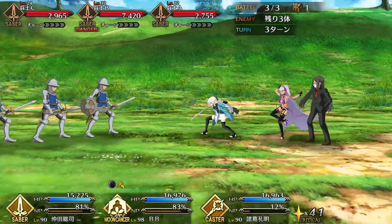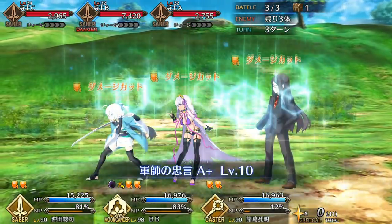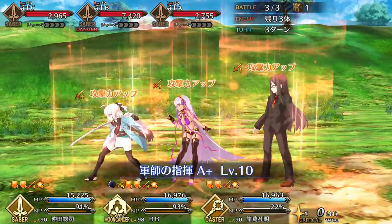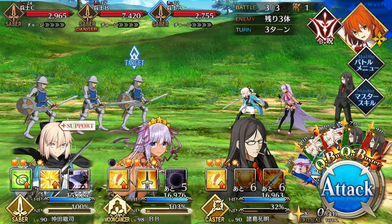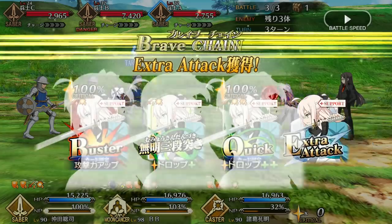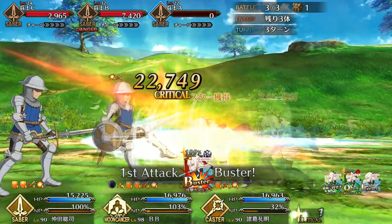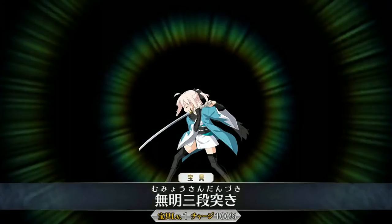In summary, Okita is a solid character, but she suffers from short buffs that leave her milling around when her NP's down. That, and she's a Quick attacker in a Merlin meta, so she's going to be undervalued as a matter of course. However, the addition of characters like Skadi and Summer BB will give her the one thing she's always wanted — not a clean bill of health, but consistency! If you get her to the point where she can chain Mumyo Sandantsuki, she makes enemies melt. It's a crazy amount of damage. It's a large investment, but you do get your money's worth.